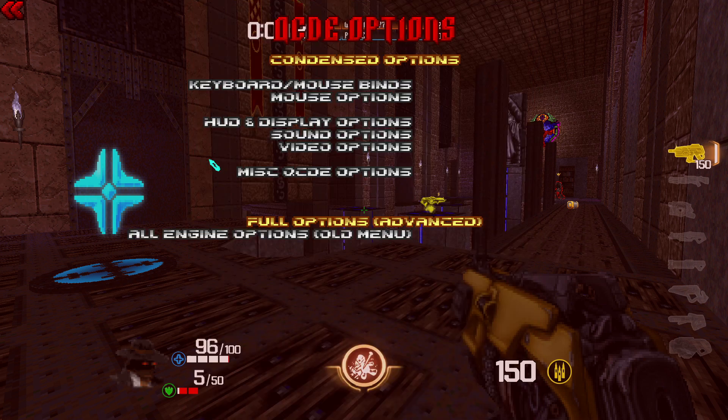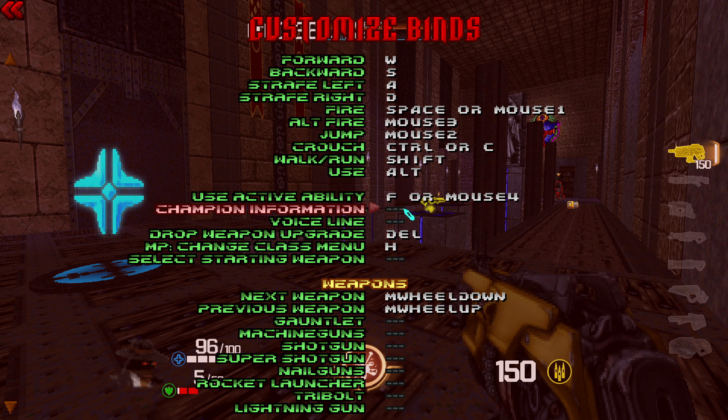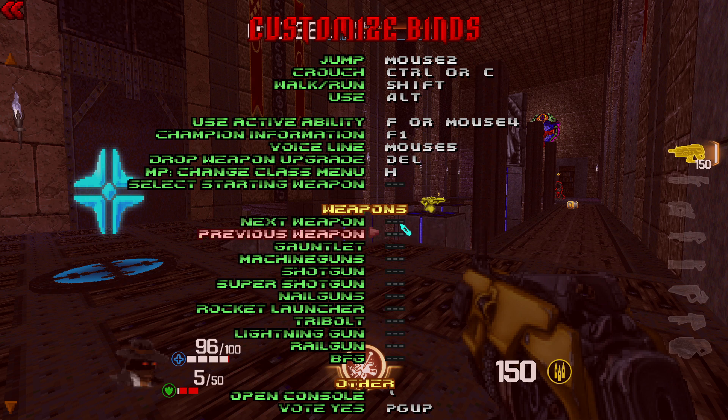Just go to QCD options and let's bind some stuff. We have movement, fire — I like to use these two keys — alt fire, jump. This is my preference as to how I'm going to be binding stuff, and it's completely up to you. I really suggest binding something to champion information — this is really handy because that's how you get to know what your champion does and what movement it has. You can set up all of your key binds as you prefer.